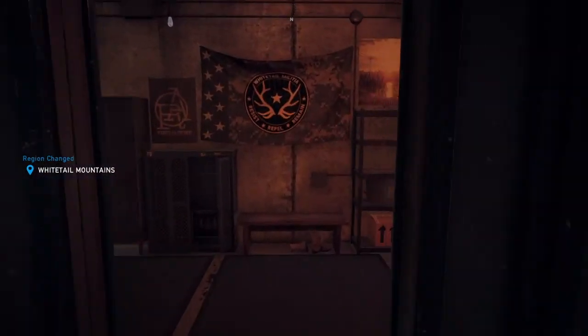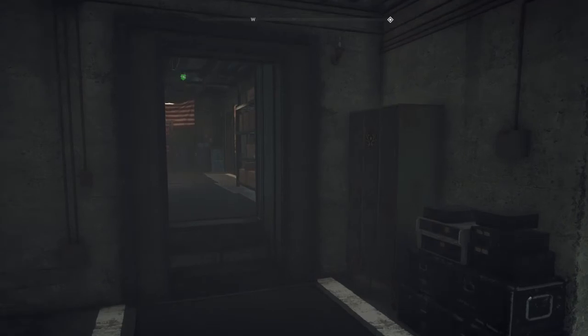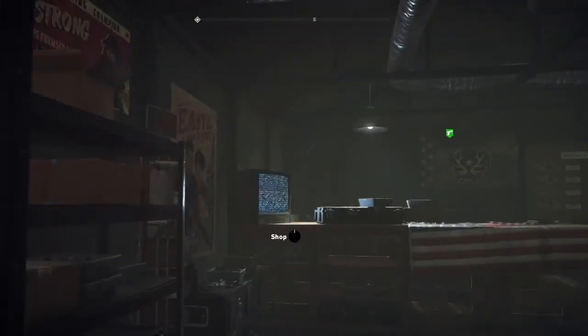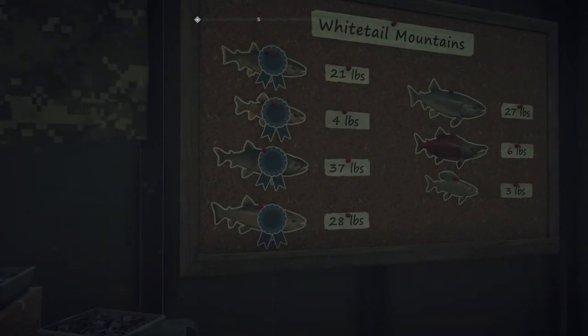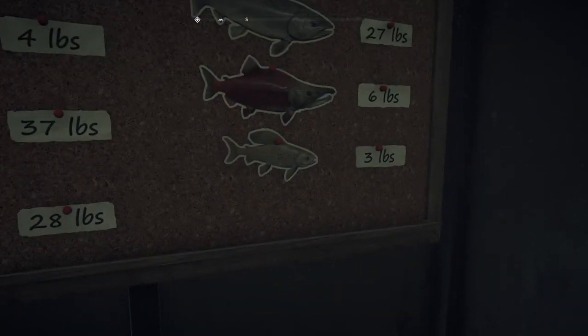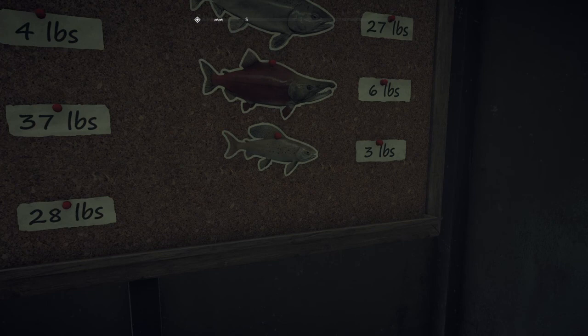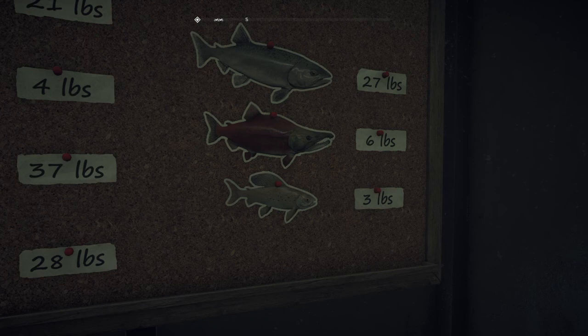Let's go through here and check out some spots. There it is right there. So up top you got your Chinook salmon. The red one — correct me if I'm wrong — I believe it's the Kokanee salmon. And then the last one is your Arctic Grayling salmon. I don't have those yet, so I guess we'll start off with the Chinook salmon — catch you guys over there.